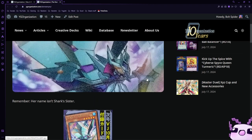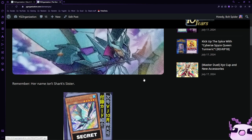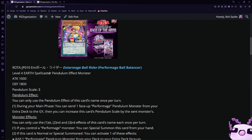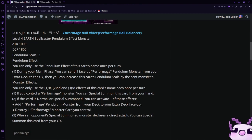Ryo Castle gets a new card, and I hope that she gets a new wave in the next core set. After that, let's take a look at Performage Ball Balancer. It is a Level 4 Spellcaster Pendulum monster with 1000 ATK and 1800 DEF, with a scale of 3. The pendulum effect can only be used once per turn, and during your main phase you can send one face-up Performage Pendulum monster from your extra deck to the graveyard, then increase this card's pendulum scale by the sent monster's scale.